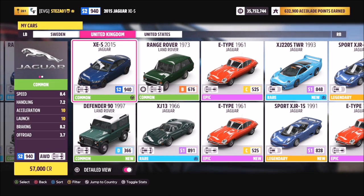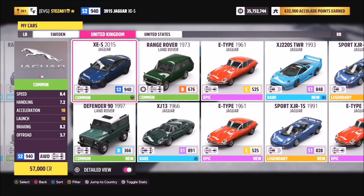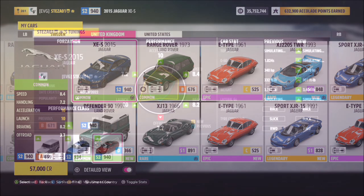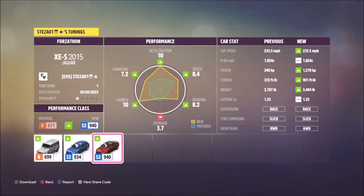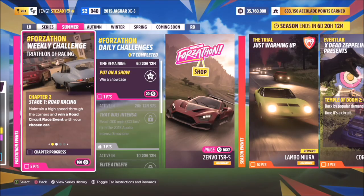I went for my Jaguar XES and tuned that up, but you can go with whichever one you want. I've created a tune for the Jag — it's called Forzathon and the share code is 163680305, available for all of you to use.